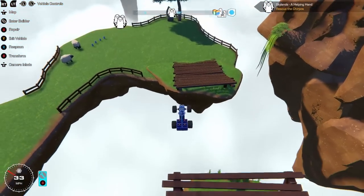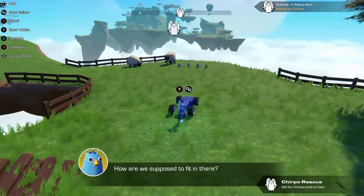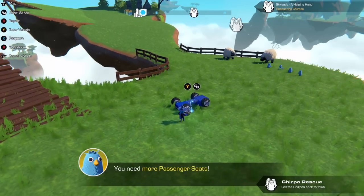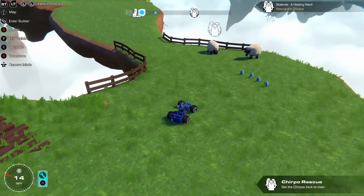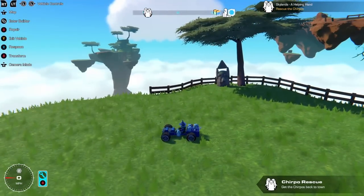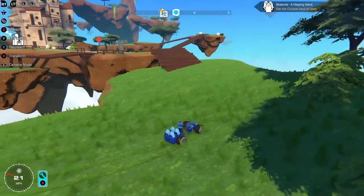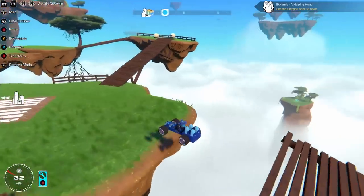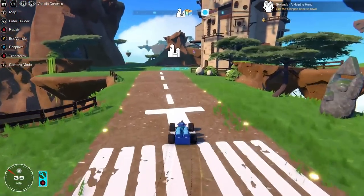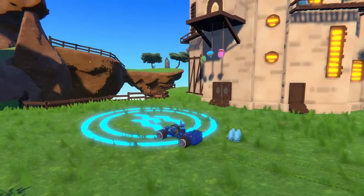Making the jump — yeah! It's because I was upside down. There we go. Yay, we're going home! I wasn't sure if I had enough power cores but let's do it — yeah, we did it! I'm pretty sure you've got to deliver them back to the town. Nice.